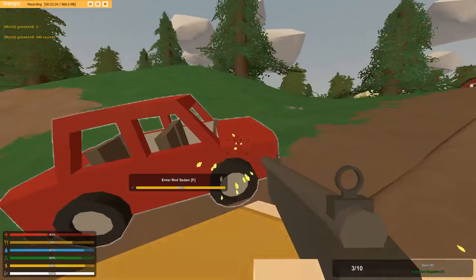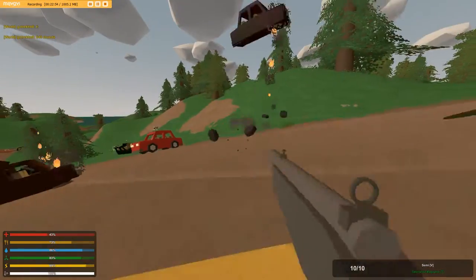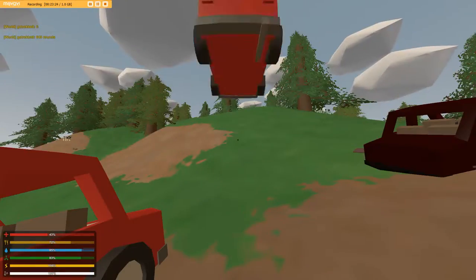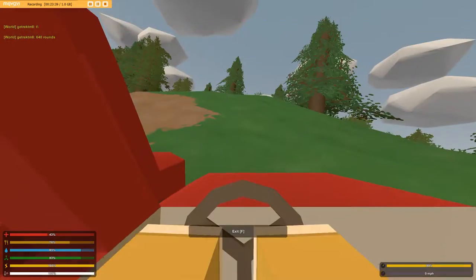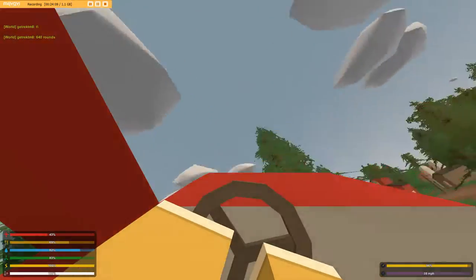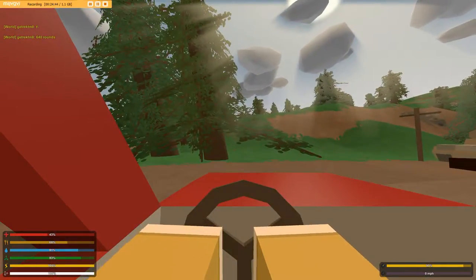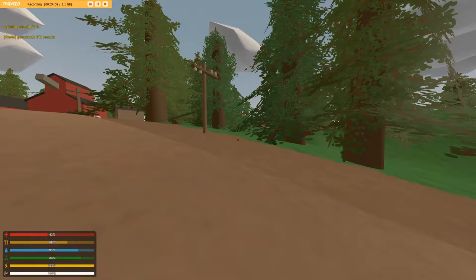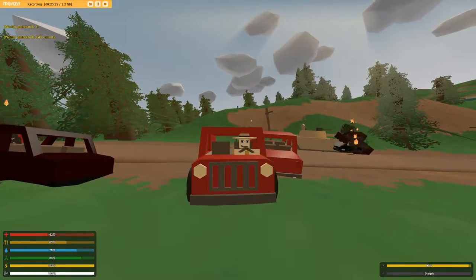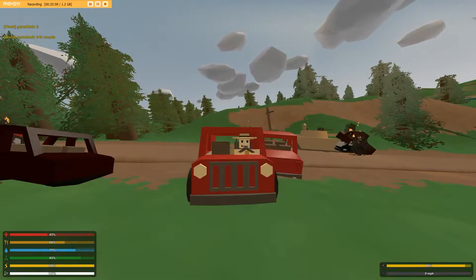Then there's the snowmobile. The snowmobile can actually drive on land — if you didn't know that, if you spawn it in another map, since it only normally spawns in Yukon. It can go 36 mph, it can take 24 shots which is really bad, and it only has 430 seconds of gas. Next is the Quad. You might think the Quad is just the land version of the snowmobile, but you'd be wrong — they have the same 430-second gas tank and the same 36 mph cap, but the Quad takes 27 shots instead of 24, so it's better.